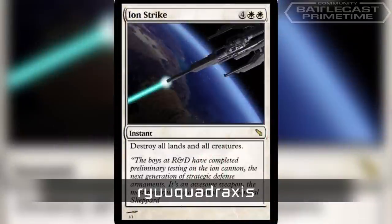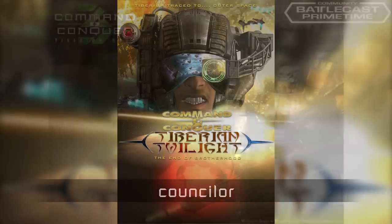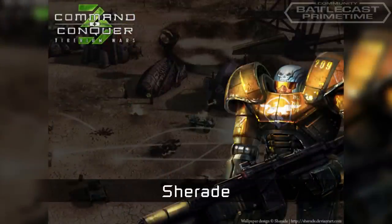One of the last pieces is from Counselor — it's a Tiberian Twilight cover. It looks good, too. Too bad CNC4 wasn't better. And the last one goes all the way back to CNC3. If you remember that game — wait a minute, of course you remember that game.